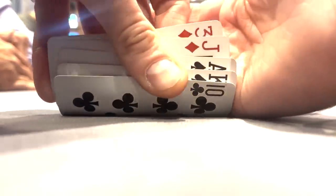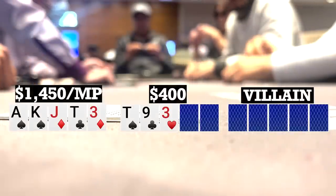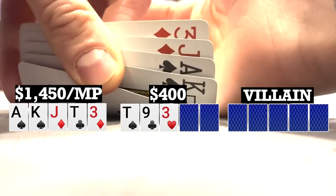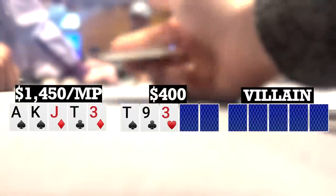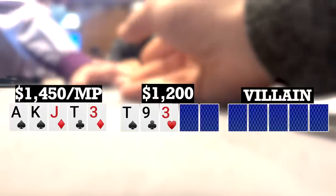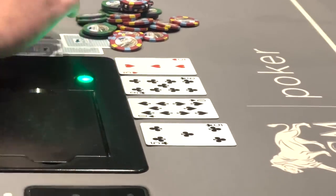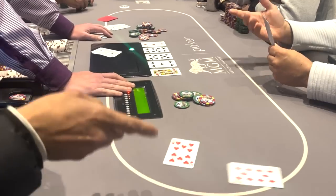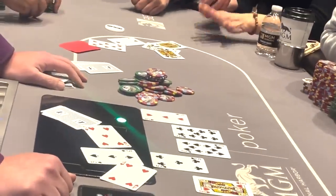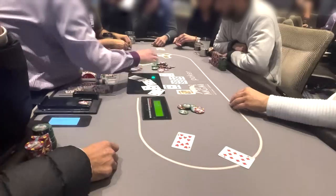I look down at ace-king-jack-ten-three, double suited in middle position. We end up going eight ways, $25 each, to a flop of ten-nine-three rainbow. A middle position player pots it with only a little bit behind. Now here with two pair and a gutter, it's definitely not good enough to continue, but obviously if I had the complete wrap with two pair that would be a different story. So I fold. The player to my left pots it, over to a late position player with about $400 total who calls all in, and the short stack also calls all in. Turn brings the five of clubs, river brings the king of hearts. The player to my left turns over ten-ten-five-four-three for flopped top set. The late position short stack turns over queen-jack-jack-eight-two for the flopped wrap and the rivered straight, so the late position player takes it down.